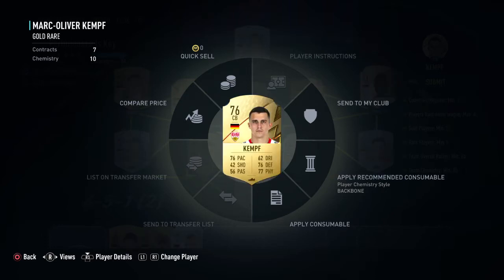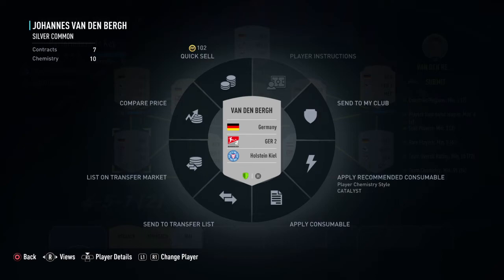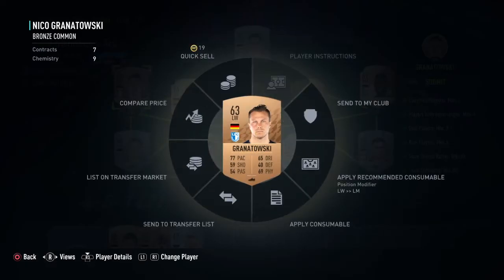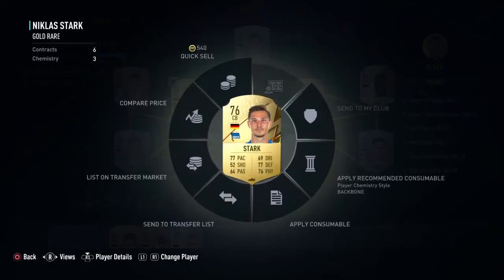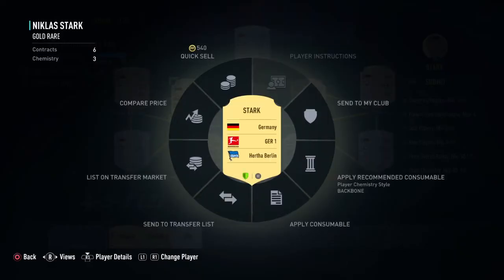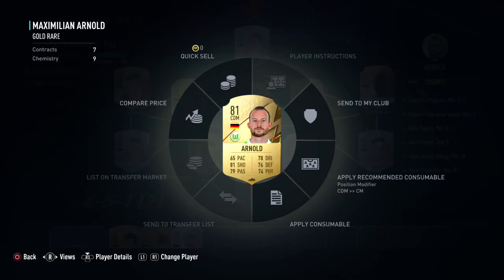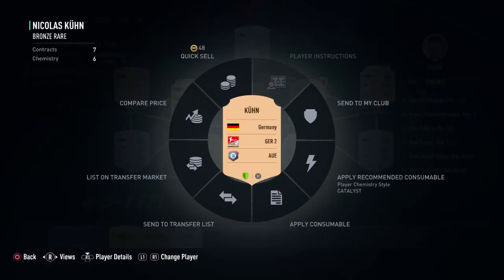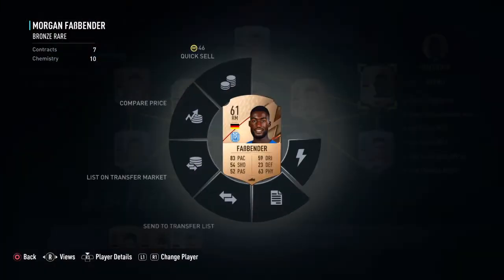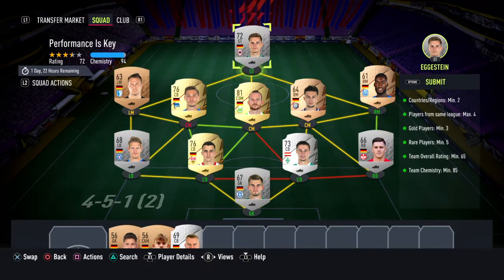Here we have Kampl from Germany League 1 — that's the Bundesliga — and Berg from Germany League 2. Caole is left midfielder from Germany League 3. I put CB Stark from Hertha Berlin, Germany League 1 Bundesliga. Then Arnold from Wolfsburg from the Bundesliga, Kochen from Germany League 2, and right midfielder Fabian from Germany League 3.